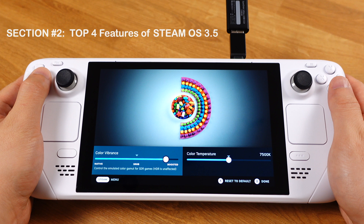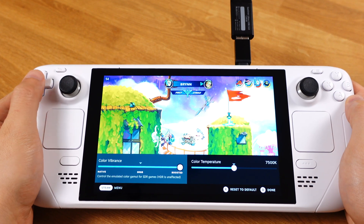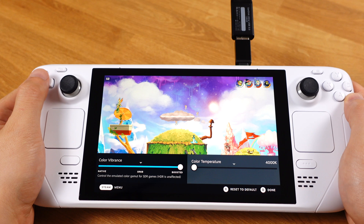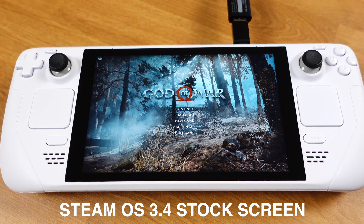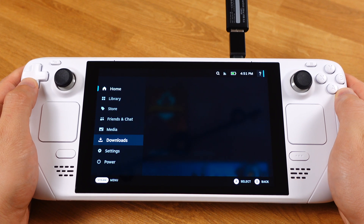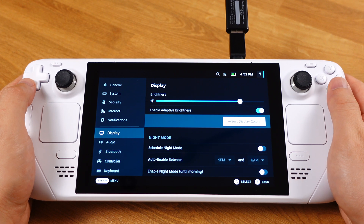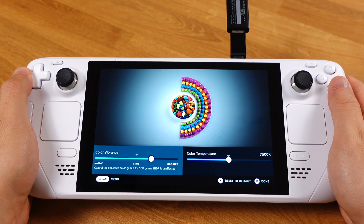The first best feature SteamOS 3.5 brings is Screen Color Adjustment. Before 3.5, we had to use VibrantDeck, a plugin to make colors look more vivid on the deck. Now we have the official way to make the screen look better. There are two ways to access Screen Color Adjustment. The first way is from SteamOS: go to Settings, under Display, and click Adjust Display Colors. On this page, we can bring the color vibrance from Native all the way up to Boosted, which changes the color saturation on the screen.